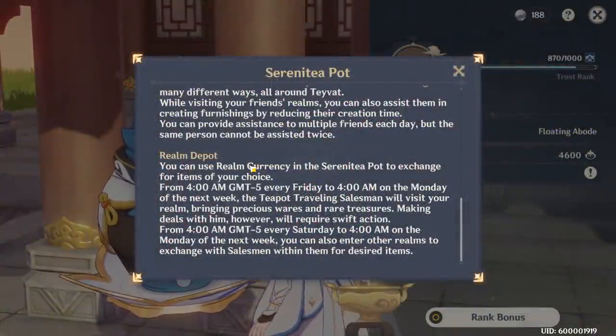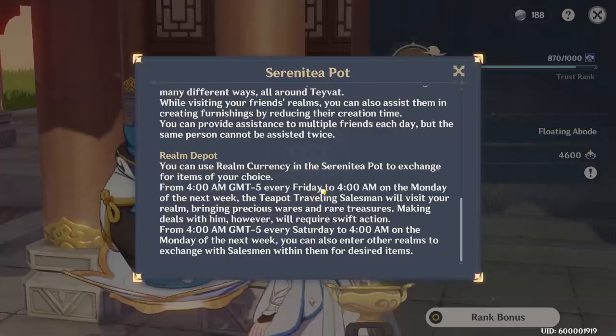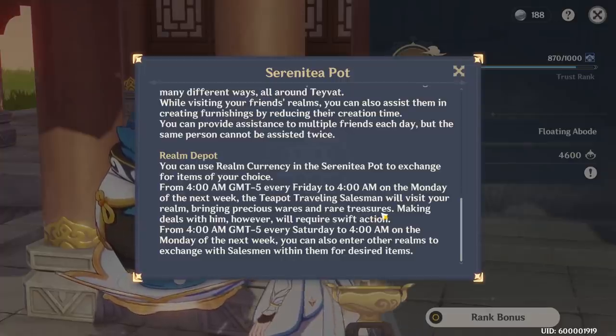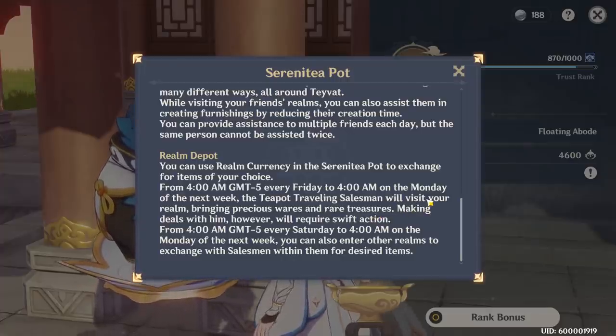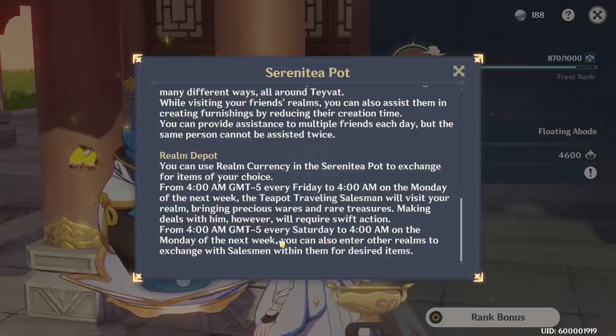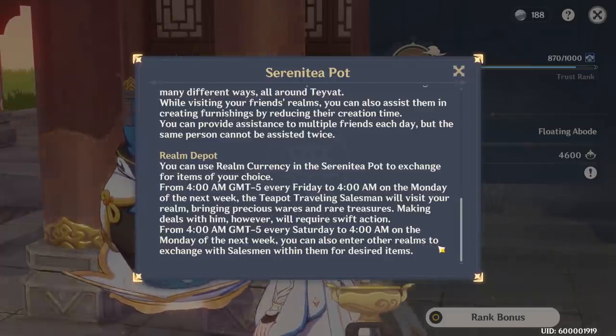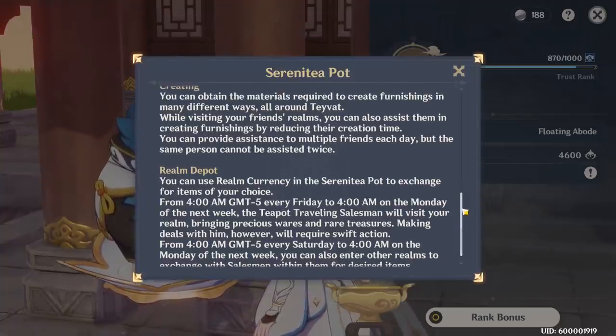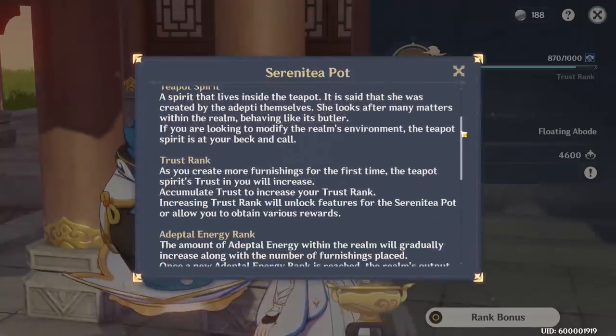Every Friday to Monday, there will be a traveling salesman visiting your realm with precious wares and rare treasures — make sure you talk to him and buy those. And every Saturday to Monday, you can visit other people's realms to talk to their salesman and find desired items as well. Kind of like Animal Crossing.